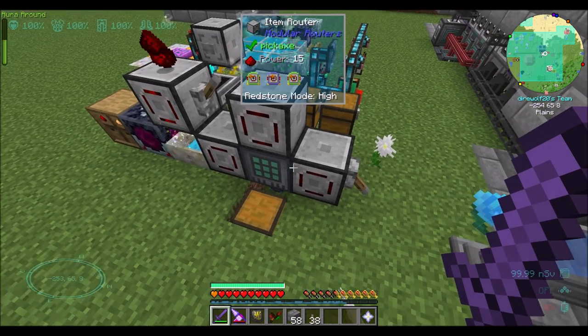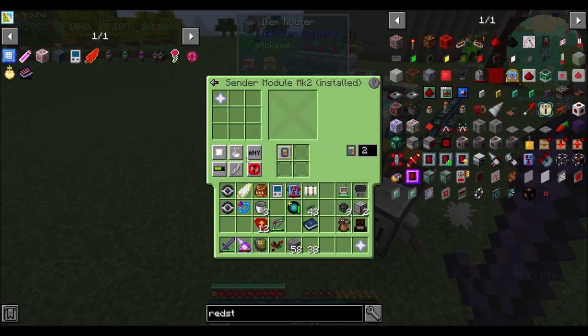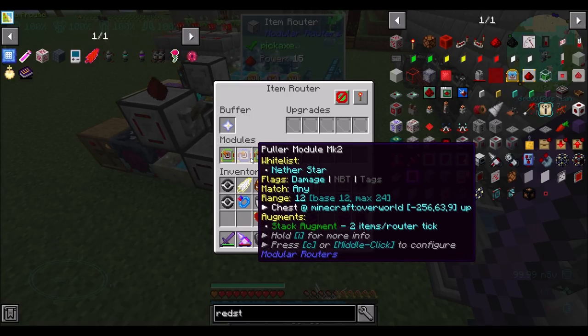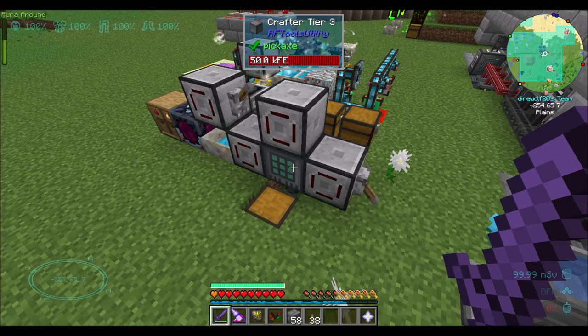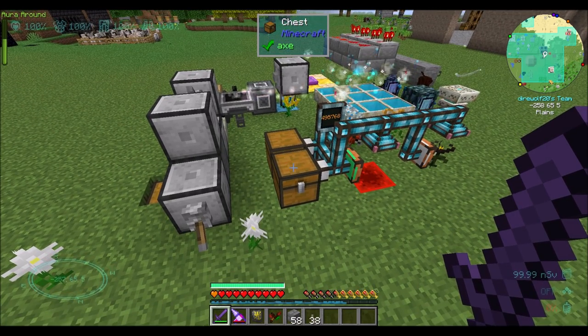There's some weird mechanic with this, and I don't know what's causing it. I really don't. Basically, I had to add this extra buffer. In theory, I would expect that I only needed to set this up pulling and sending from the crafter here directly. But that's not what's happening. Adding this extra buffer chest is working. What I suspect might be happening is it's seeing this slot as a valid inventory and trying to pull these two nether stars, even though they're like a fake crafting slot, and it's getting confused. But the gist is that when this guy does what we want him to do, it's working.